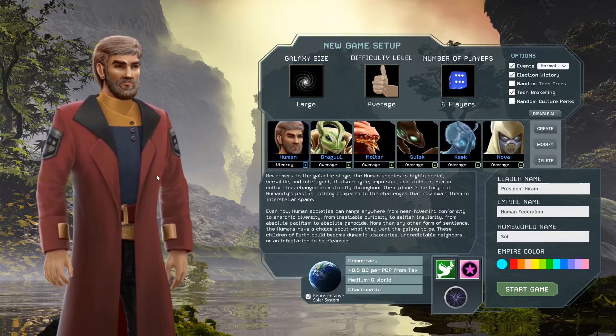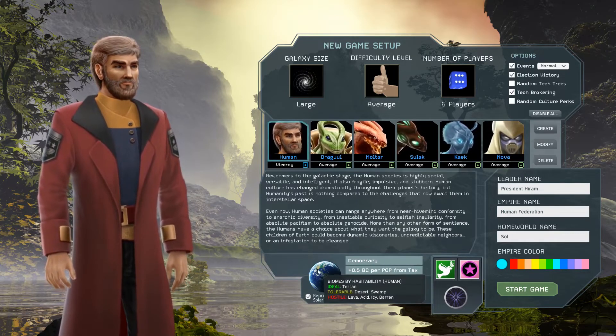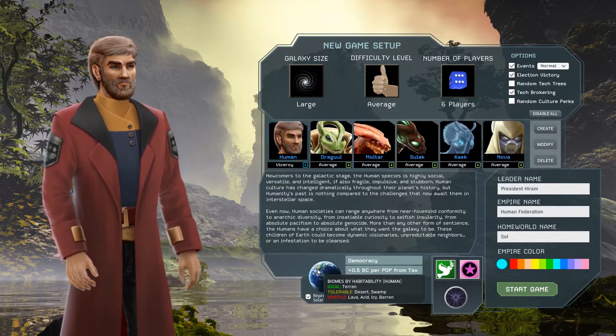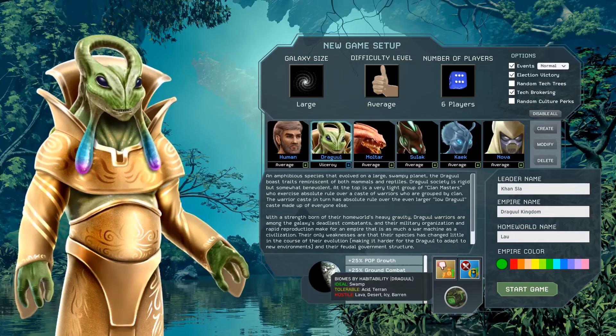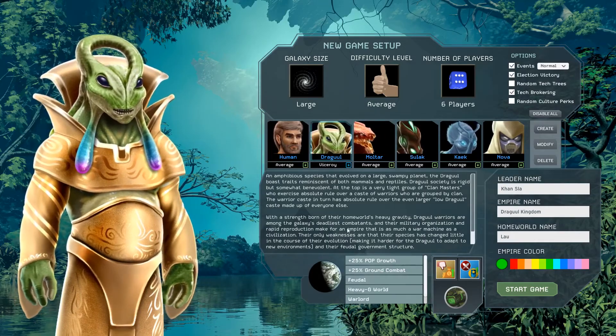Each race also has several planet types they consider tolerable. The remainder of the planets are considered hostile. While they suffer no penalty when colonizing their ideal planet type, they suffer increasingly worse penalties when colonizing tolerable or hostile ones.